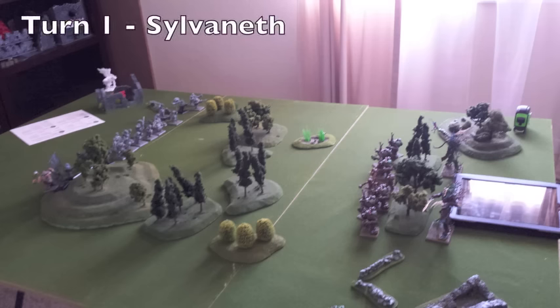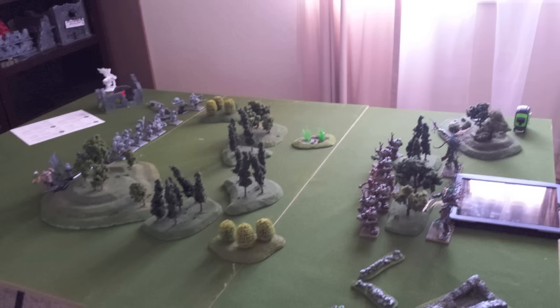This is the top of Turn number one for the Sylvaneth, during the command phase. Because I got to deploy first, I also got to pick sides and go first. I used both Durthu's treesinging ability and also had Koadil summon a Sylvaneth Wildwood. I planted a new series of Sylvaneth Wildwoods right there in the middle of the battlefield, right between the two existing woods. The idea was to force my opponent to cross those woods and engage my Kurnoth Hunters, then I'd pop up my Dryads to surround and destroy them — a full envelopment tactic.